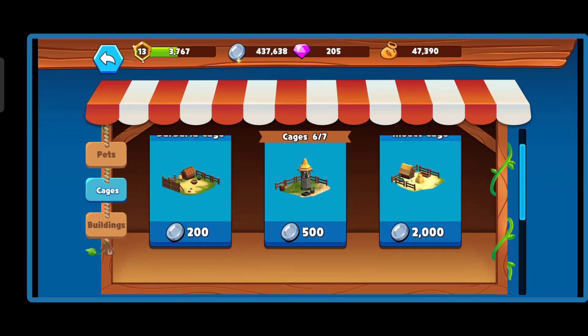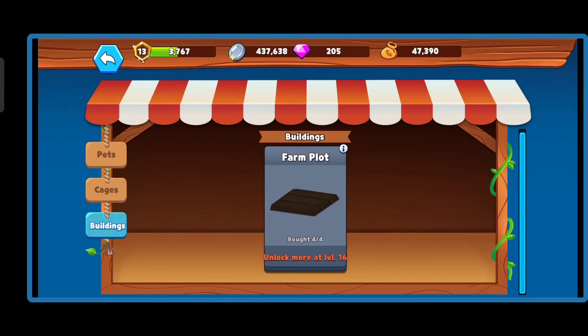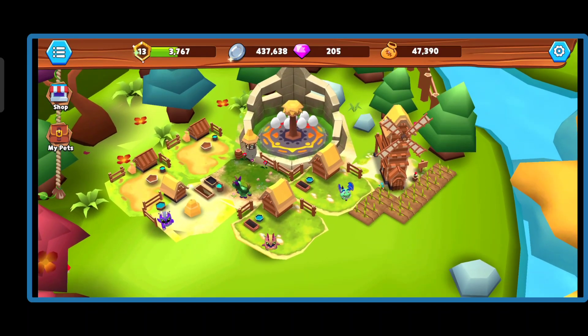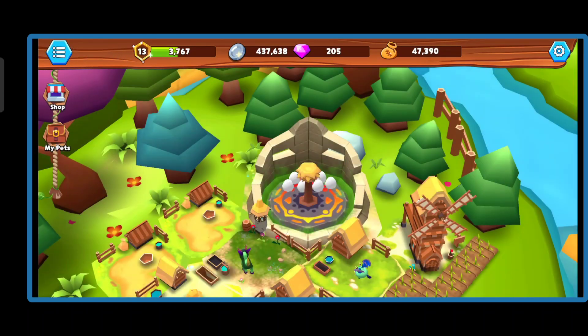Look at the top screen — you can see the level you have, and then the silver bar. It now has a wood background. And look at the left side: the shop and my pets — there's a rope there.